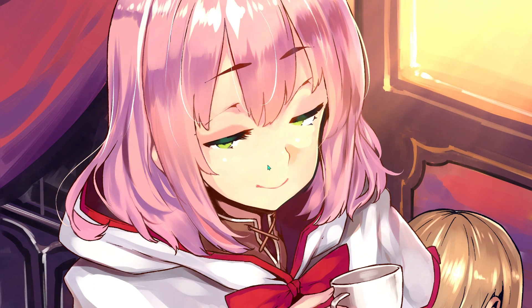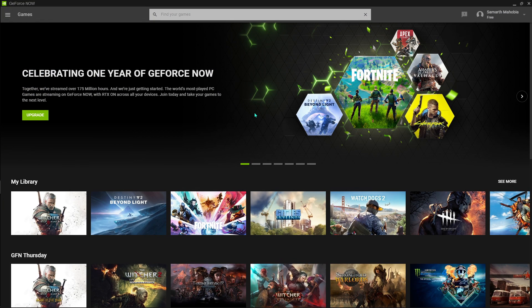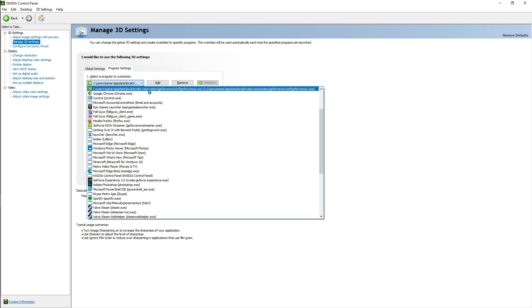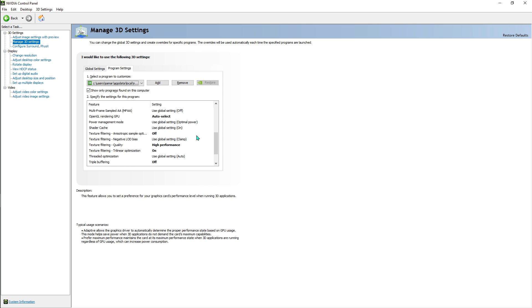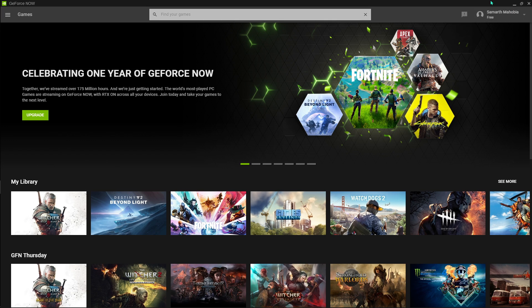This next step is only for NVIDIA graphics card owners. Right-click the desktop and go to NVIDIA Control Panel. Go to Manage 3D Settings, make sure GeForce Now is running in the background, then click 'Select a Program' and choose NVIDIA GeForce Now. Copy the recommended settings shown on screen — for example, anti-aliasing FXAA should be off — and apply all the settings shown while scrolling down.